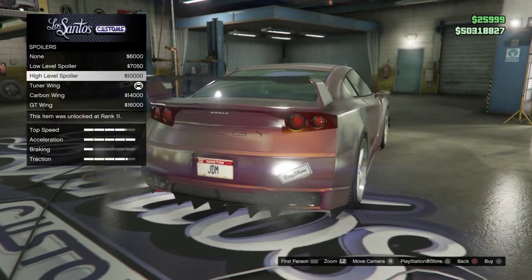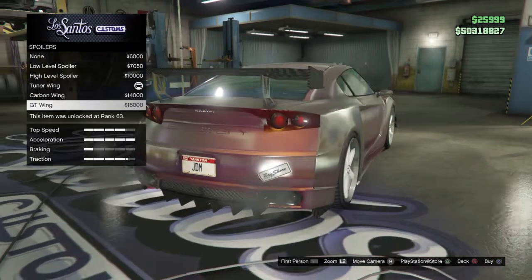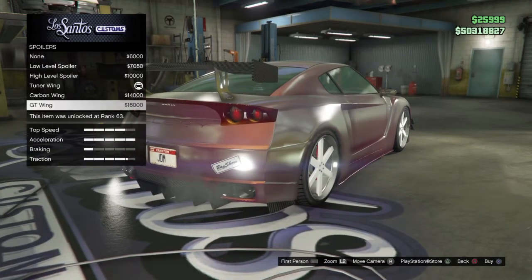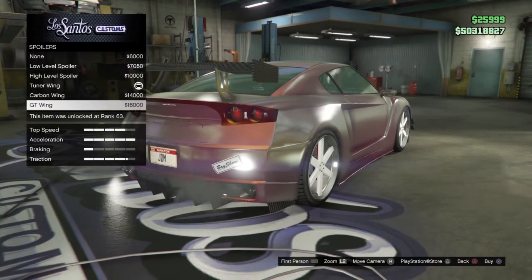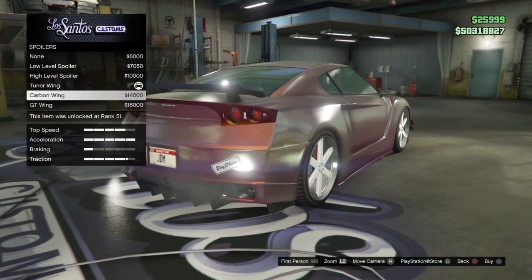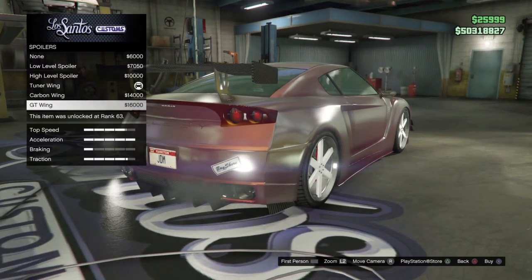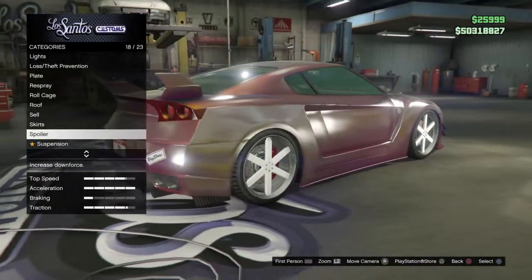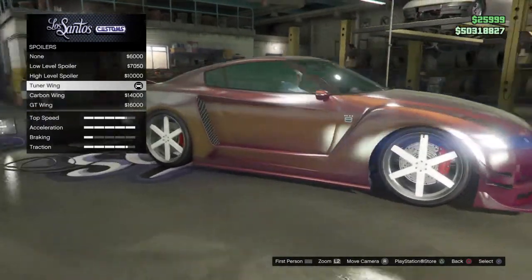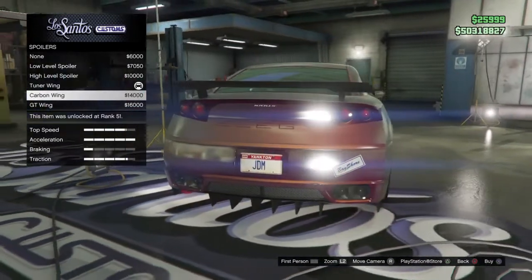For spoilers, there's none, low level, high level, carbon wing, and GT wing. I don't really like any of them, but I did do the scroll glitch — you hover over the 16k GT wing after it's selected, with one thumb on the top d-pad and one on the bottom, and keep switching until you land back on none. But I'm not wasting 16k, so I might just go with no spoiler.